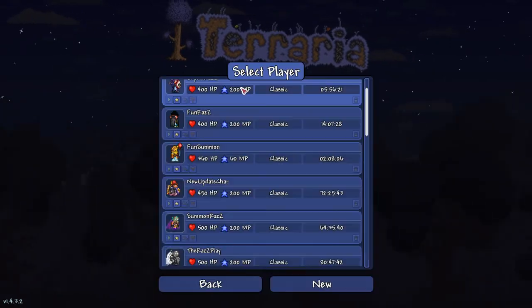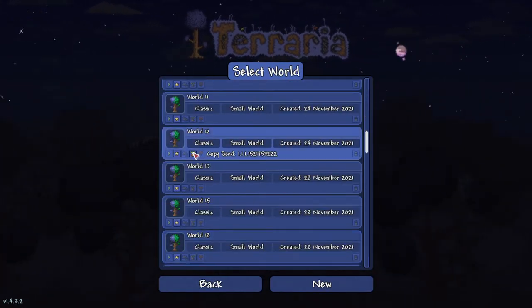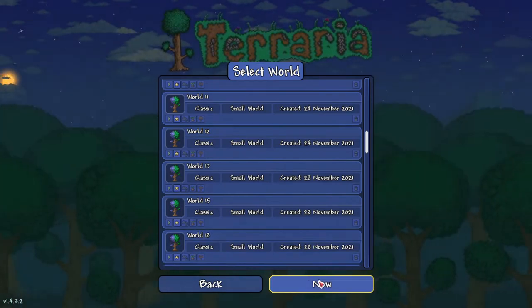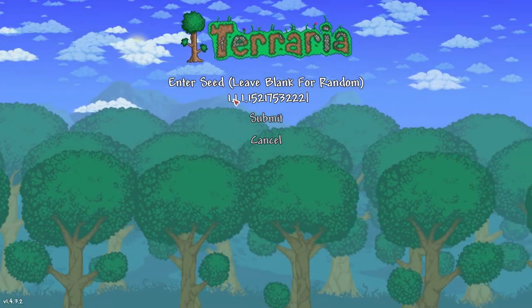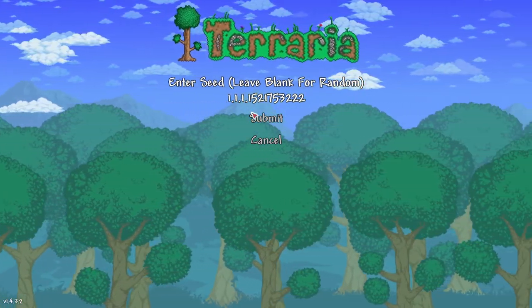Let's go with the Magic Conch — single-player Summoner, and it's gonna be world 12. So we're gonna copy the seed. I'm gonna show you guys how to set up the world, go into the world, and where to find it. Copy it, go to new world, click here and hit Ctrl+V. The '1 1 1' — for those of you who don't know — that is the size, difficulty, and evil type of the world.